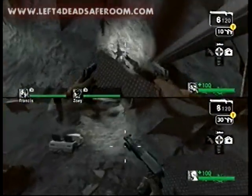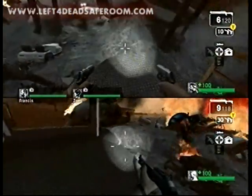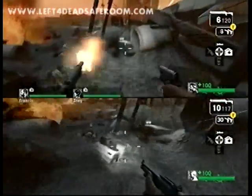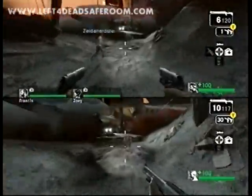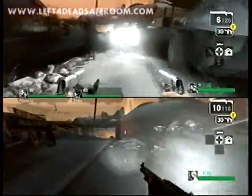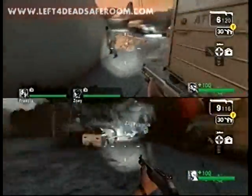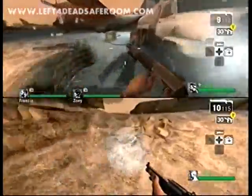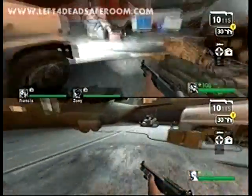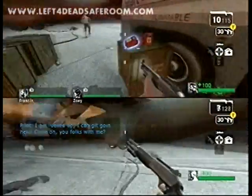I got Zelda Nerdster on the bottom half, I'm on the top half — he is visiting. We did kind of a marathon where we recorded this, the Death Toll Jesus Rock, and the Blood Harvest Jesus Tree all in one night. We're playing on Normal right now, but this exploit does work on Expert as well as any of the other difficulties.